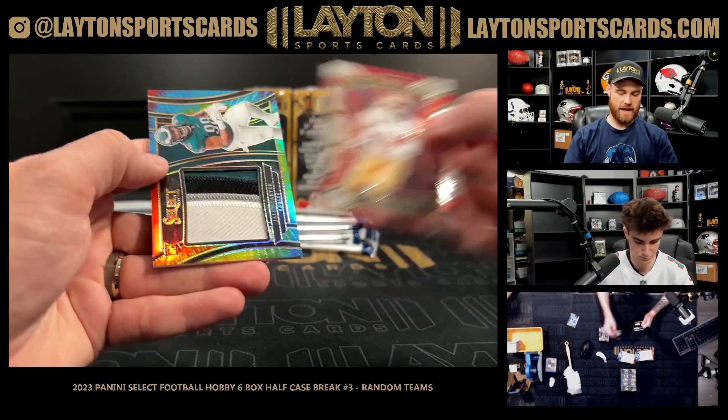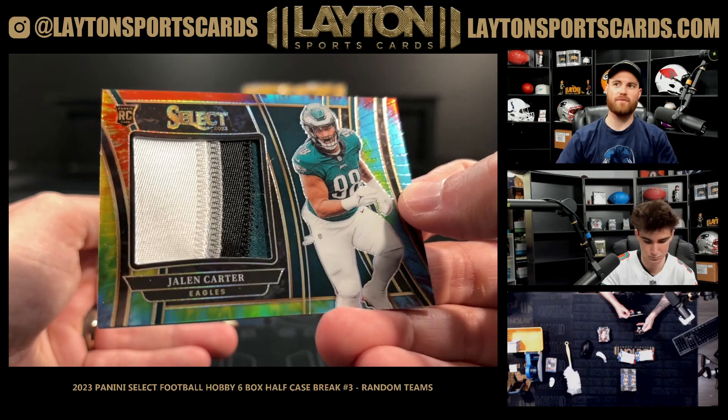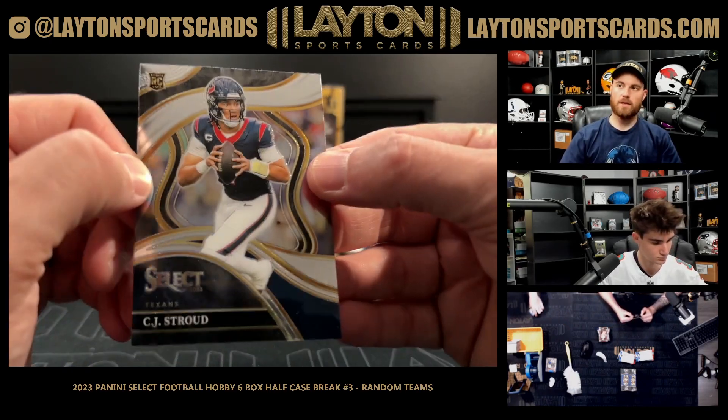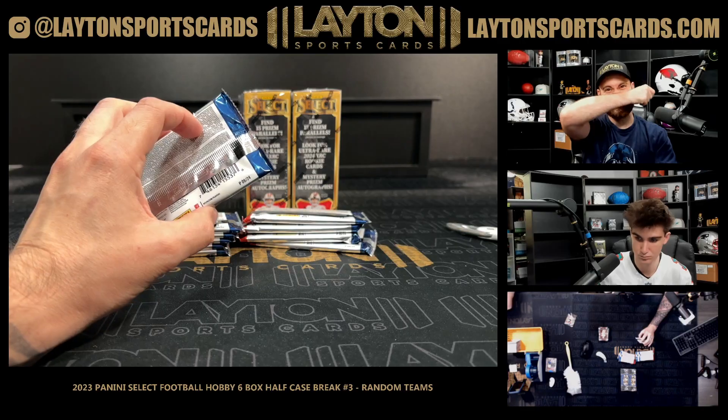Silver LaPorta, a tie-dye patch card Jalen Carter Eagles rookie — it's out of 25, the four colors there. You can hit them in tie-dye gold and black parallels, I believe.